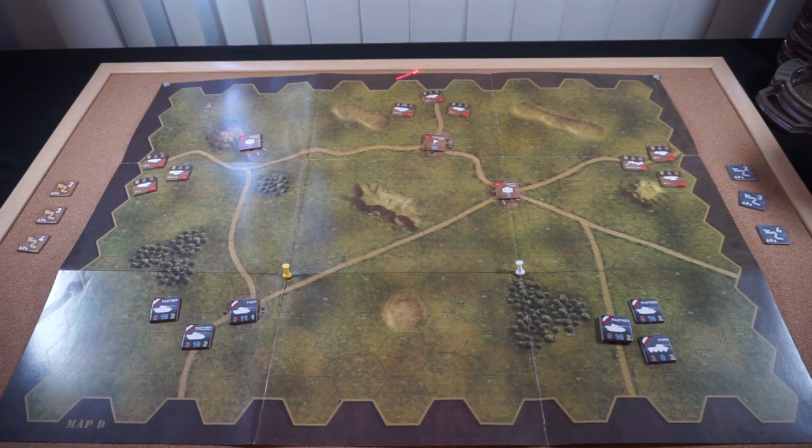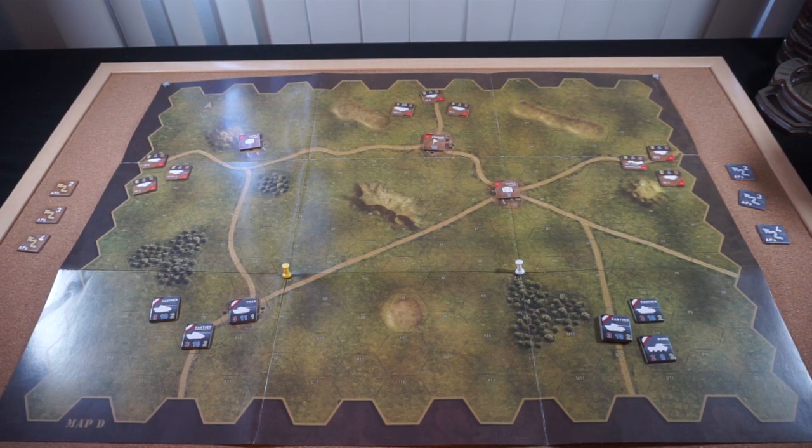Just to clarify what I've got here — the supply dump and command post markers are the three hexes that a side needs to control at the end of turn 10 to win the scenario, unless one side gets destroyed entirely, in which case it's basically just a game of last man standing. So either the side that destroys the other side wins, or after 10 turns, whoever controls those three spaces wins the game.